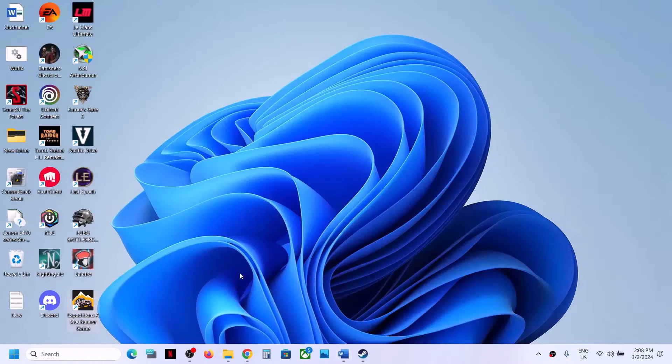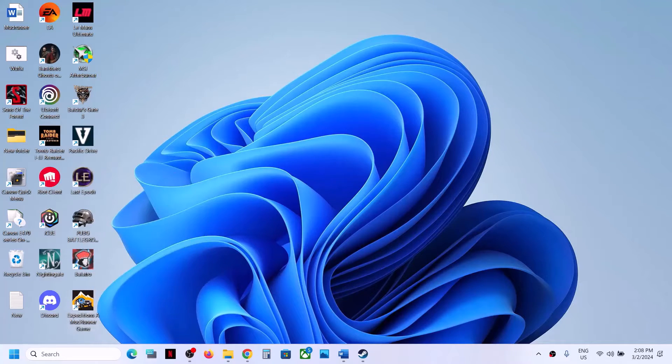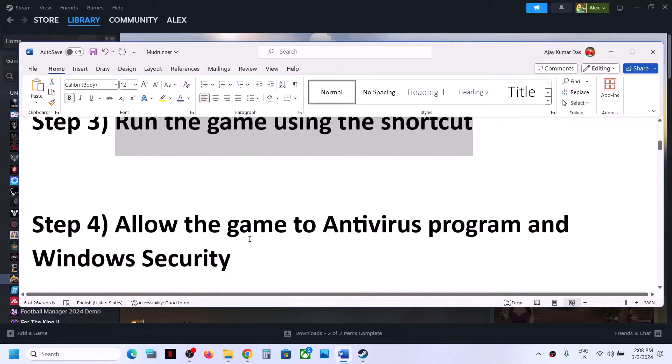The next step is to run the game using the desktop shortcut. Go to the desktop, you can see the game icon there. Double-click on it, click Yes to allow, and then launch the game using the desktop shortcut. If you are still facing the problem, move on to the next step.